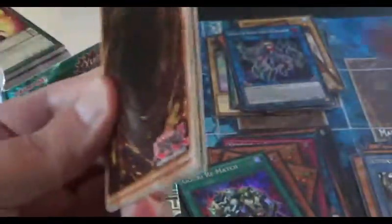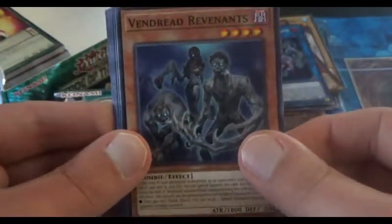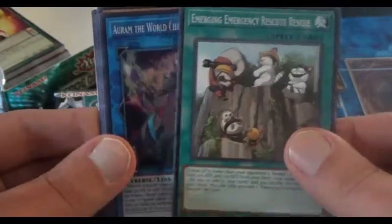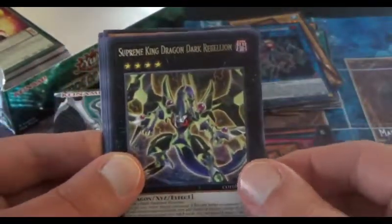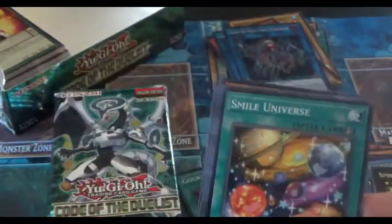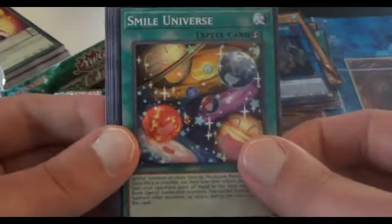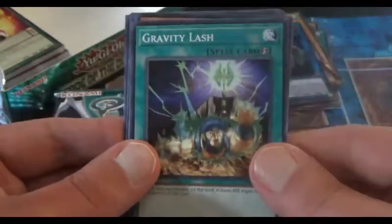Alright, next side here. Going to put all the cards there. Here we go. D-Device Typhon, we got another Revenant — I guess they really want me to play this card — another Emergency Rescue. We have another Super Rare Arum the World Chalice Blademaster — you can always use two of him. A Supreme King Dragon Dark Rebellion — so that's three of the dragons. I believe we're missing the Venom one. Smile Universe, F.A. Downforce, Orbital Hydro Lander, and finally Gravity Lash.